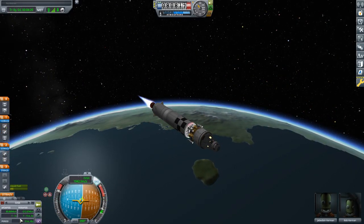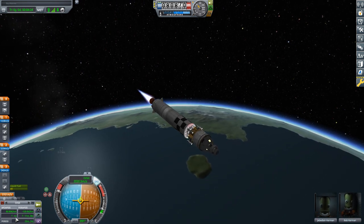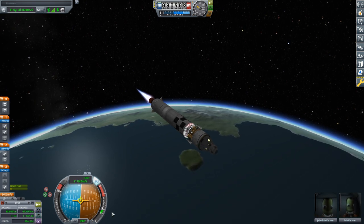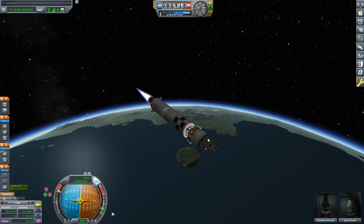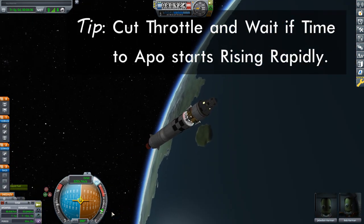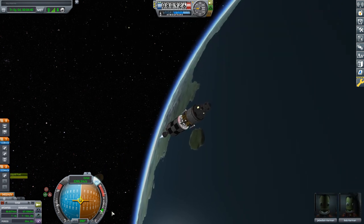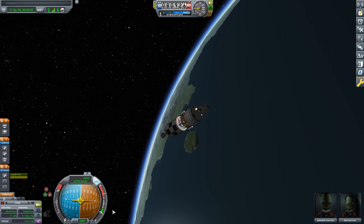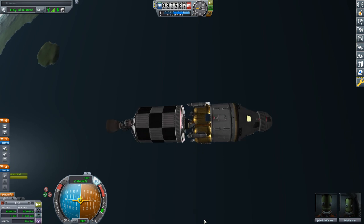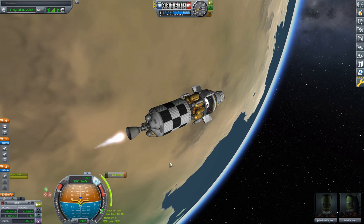Now that time's going up, I can pitch down a little bit. I want to keep that time from getting down to zero - lock it to prograde now. Reduce your throttle if that time starts going up, and cut your throttle if it's going up very quickly. That's how the Apoapsis gets away on you. We lost the stage here - should have anticipated that. Close enough: 80 by 80. Let's open up some things and get ourselves to the moon.